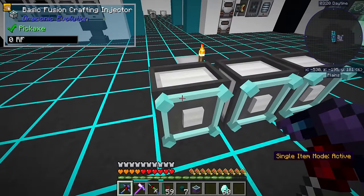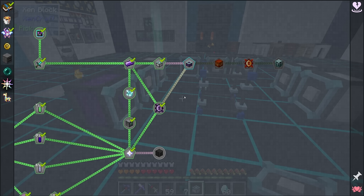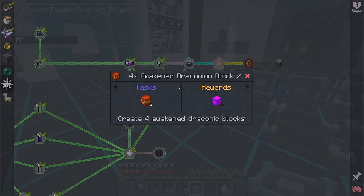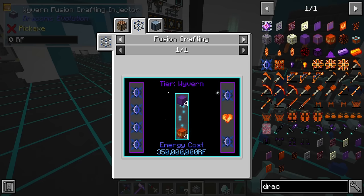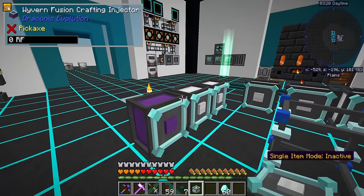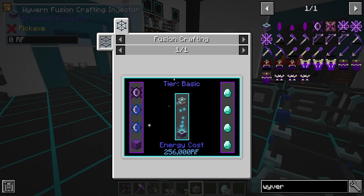You can use these kind of in place of the basic ones. Different recipes have different requirements for which fusion crafting injectors they need. For example, the next quest - once we get seven of these wyvern fusion crafting injectors - is to make four awakened draconian blocks. The awakened draconian blocks are made in the same fashion, but it says tier wyvern at the top. So all seven of the items have to be on wyvern pedestals. However, for the previous tier, for making wyvern fusion crafting injectors, if we look in JEI, it says basic, but that means basic or better. So we can use wyvern injectors here - we just can't use anything lower than basic.